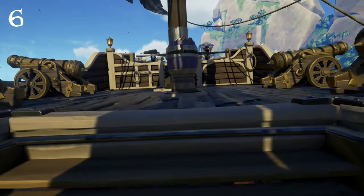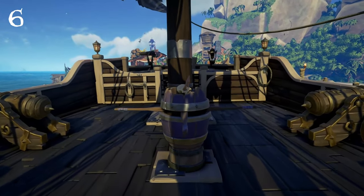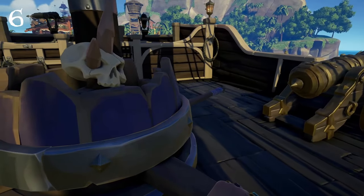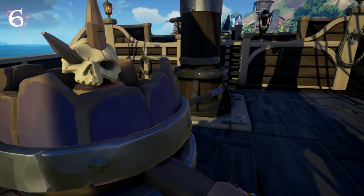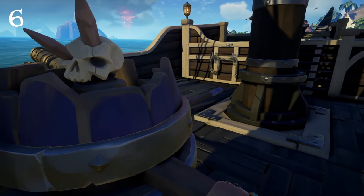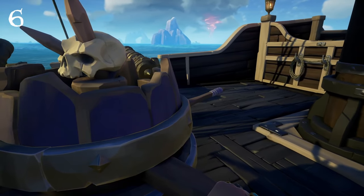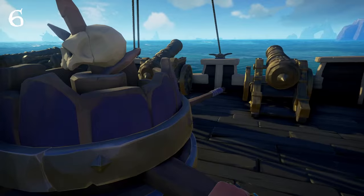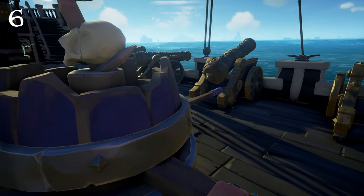Following that we have the Trapmaker's Capstan. This is a really unique looking capstan and probably one of my most used cosmetics on this list. I love the look of it with the skull on a spike which when anchored is hidden behind a barrel. This goes well with tons of other ship combos — I would be interested to see a full ship set that goes with this Trapmaker's Capstan.